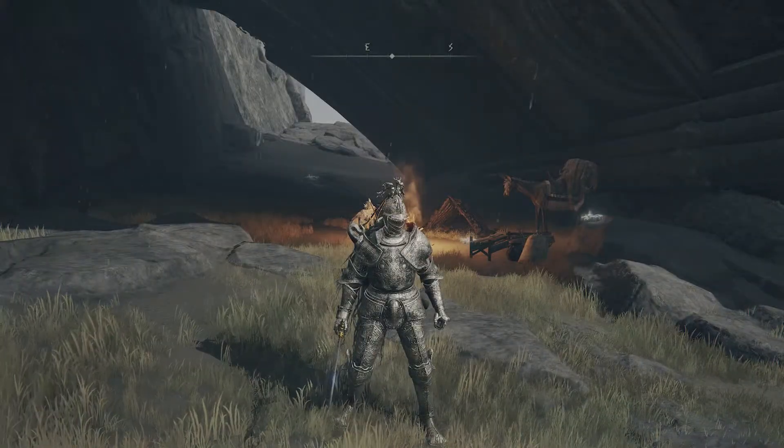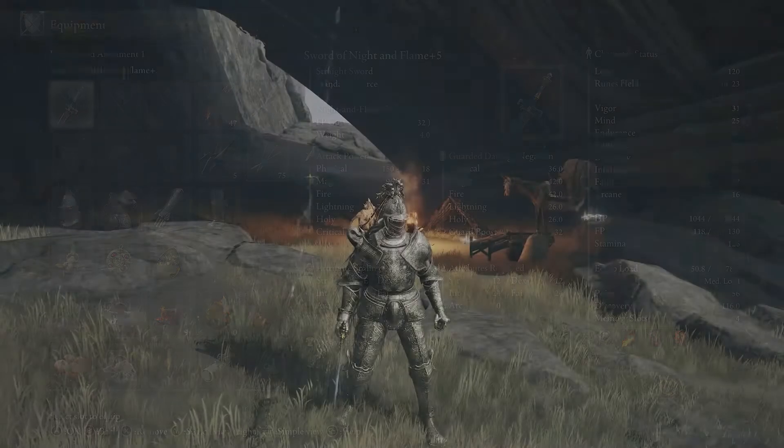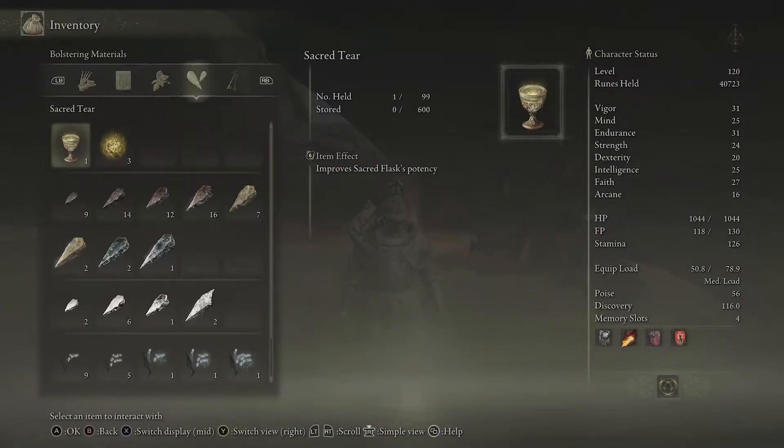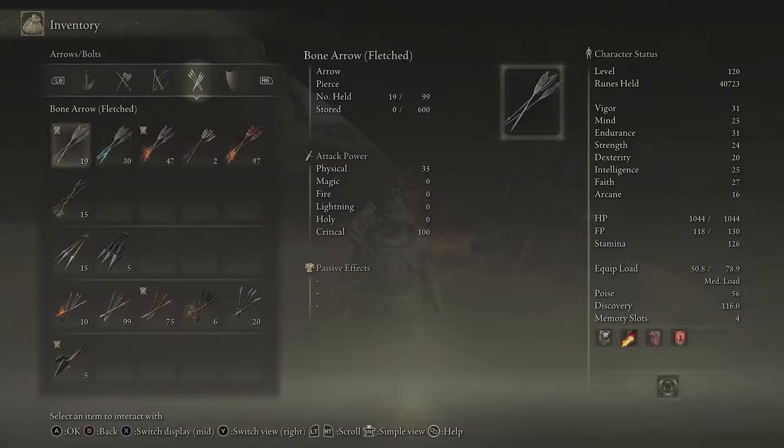The other thing I wanted to talk about is once you've crafted those arrows, if you look in your inventory, go find your arrow section with RB and then you can see the difference in attack power with these different arrows. One option is just to buy ordinary arrows and you can see they've got 45 physical damage, against a bone arrow which has 35, so buying the arrows is more effective than actually crafting your own, and of course you don't have to go and find the ingredients.